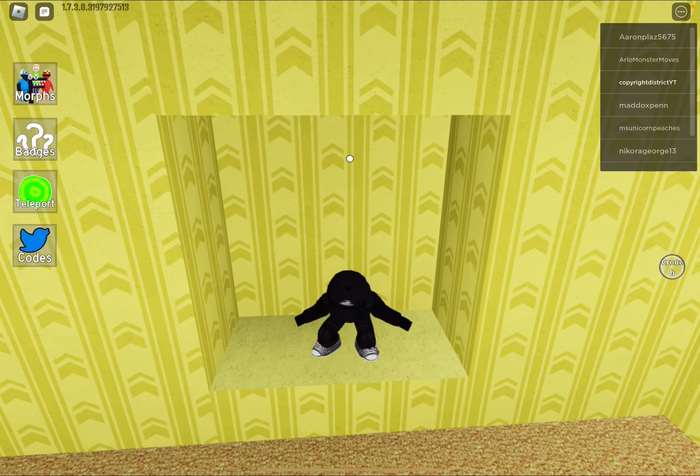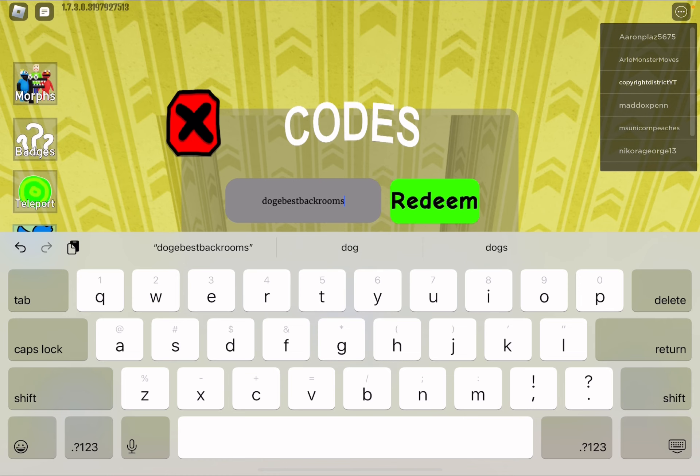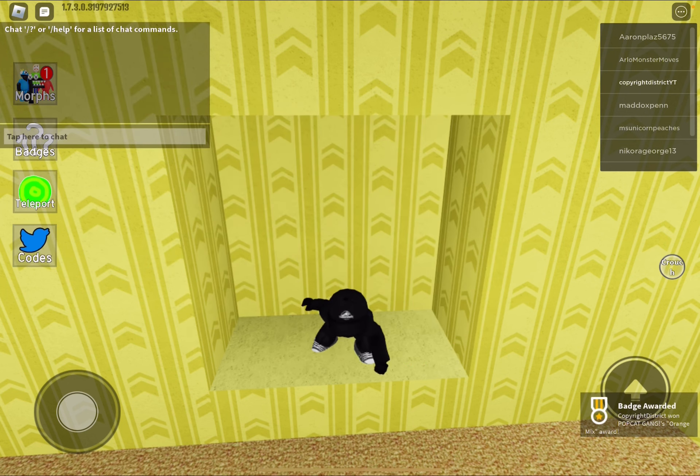What we're going to first start off with is a special code called Doge Best Backrooms. We'll get this weird orange mix, and yeah, that's a pretty cool one.